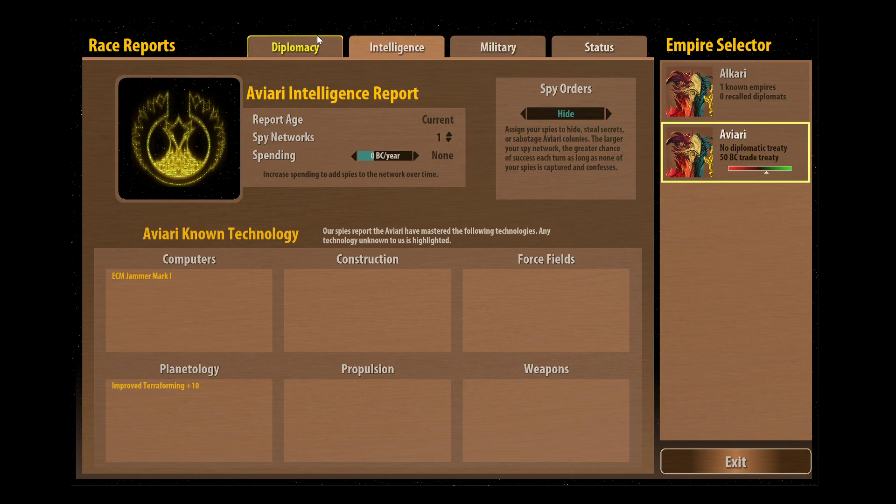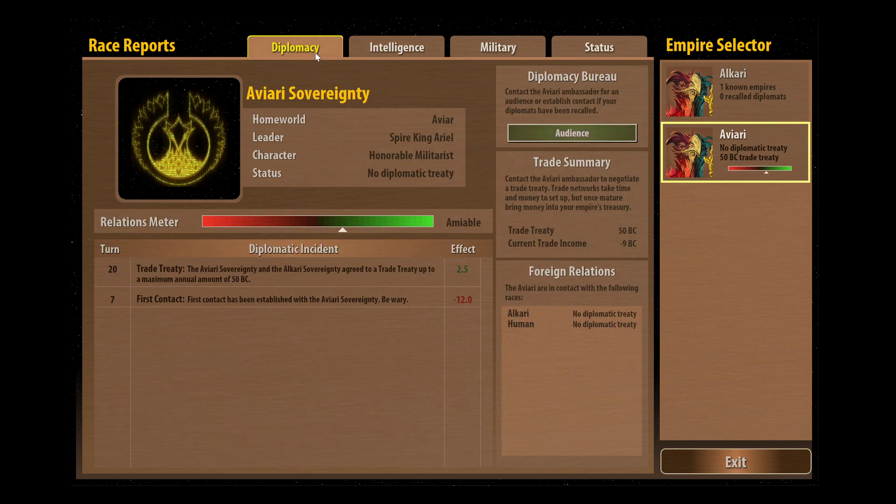Let's go to the races screen and look at the intelligence. They've already started their research - you can see they've got ETM Jammer Mark 1 and improved terraforming in computers and planetology respectively. They're actually quite friendly with us, and if you notice the diplomatic incident screen we're starting to get a positive bonus from this trade treaty that we've signed.